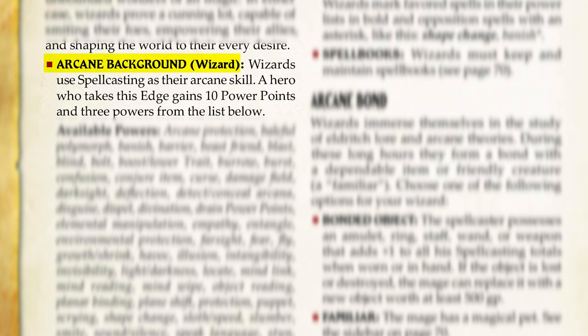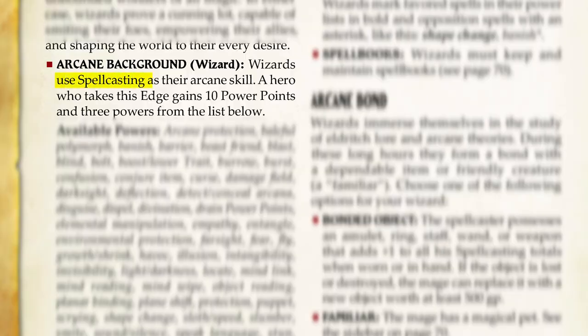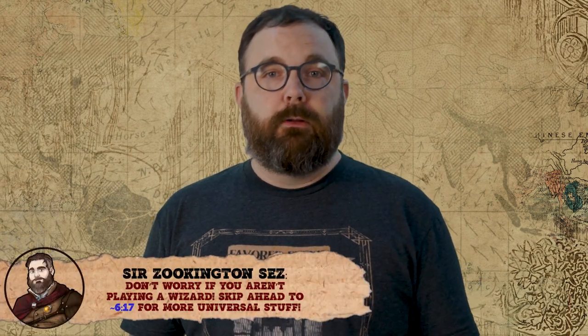As for our class-specific traits: first, the wizard class is an arcane background, which means it's a class that has access to arcane energy, represented in Savage Pathfinder by powers. Think of powers as individual spells or miracles from the original Pathfinder. In order to use a power, your character has an associated arcane skill. Every character with an arcane background starts with ten power points and your choice of three starting powers from a list of either spells or miracles, depending on your class. Powers all work the same for anyone with an arcane background — each character has access to powers that they spend power points to use. For wizards, their arcane skill is spellcasting, which is linked to their smarts attribute. Let's select three powers from the list underneath the wizard's available powers.